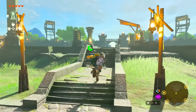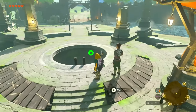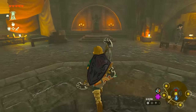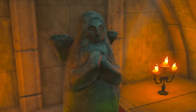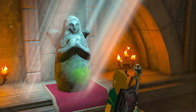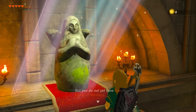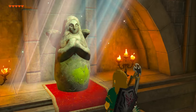In Lookout Landing, head over to the underground shelter — talk to the guy at the entrance if it's not open. Inside, find the Goddess Statue right in front of you. Talk to it to redeem any Lights of Blessing you've gotten from shrines. Four Lights of Blessing give you one new heart or one fifth of a stamina bar. I suggest going for stamina bars early on since stamina is really important for traveling in the early game.